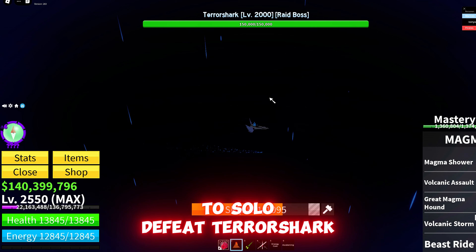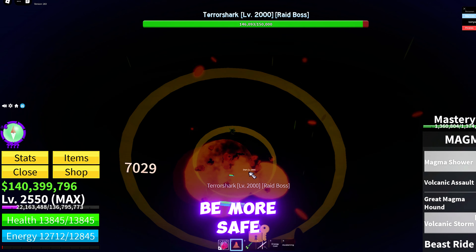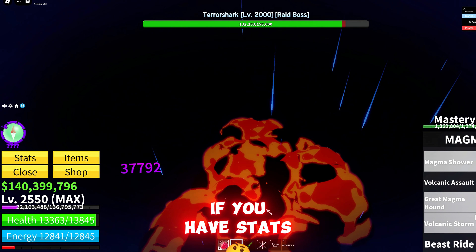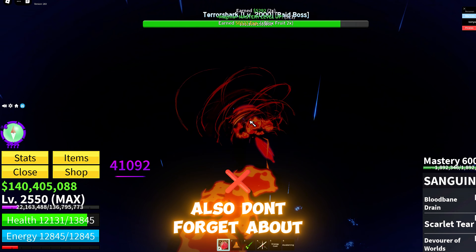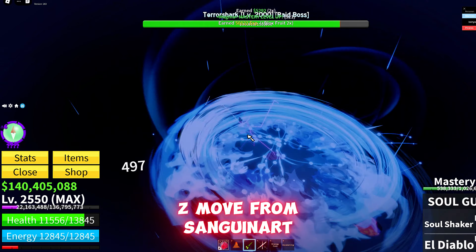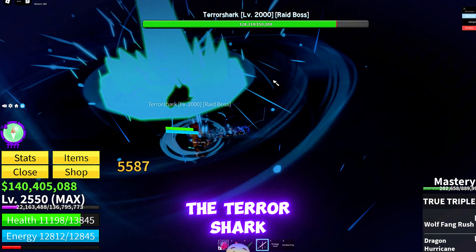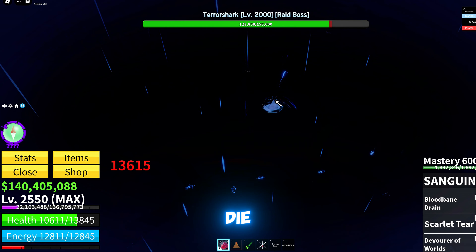To solo defeat Terra Shark, you can use Magma like me, or to be more safe use Buddha with Melee or Sword. If you have stats on Sword, also don't forget about the Z-move from Sanguine Arc — that will considerably increase your health every time you hit the Terra Shark, and it will be impossible for you to die.